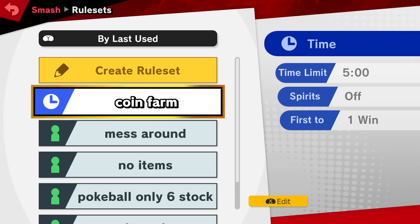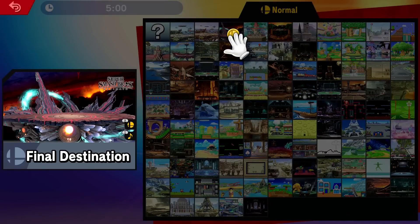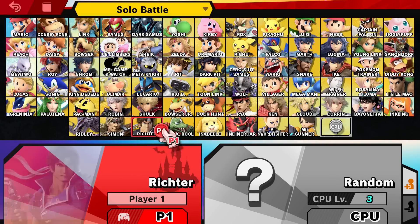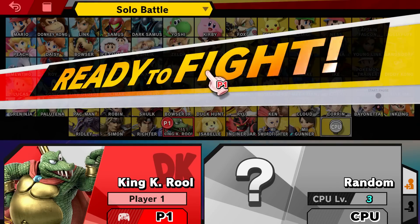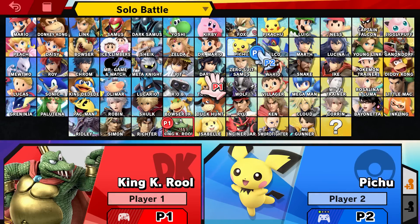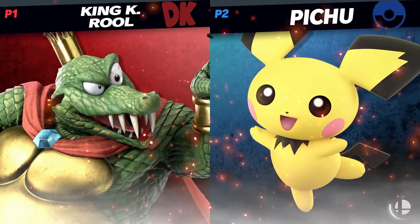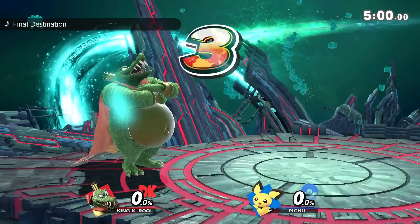So coin farm — that's what I call it. Pick a stage; go to Final Destination, somewhere with no stage hazards, so you can just do this freely. It doesn't really matter who you choose honestly, but you have to have both controllers. You don't have to fight at all. Just have two controllers and pick two characters — characters don't matter either.